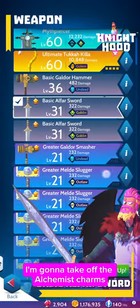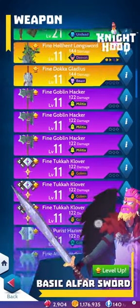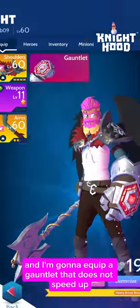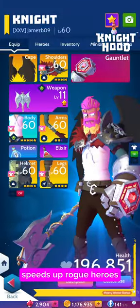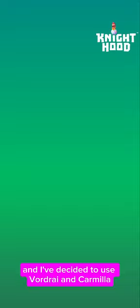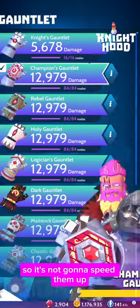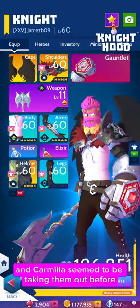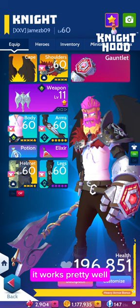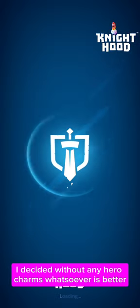For autoing this portal, what I'm going to do is take off the alchemist charms. I'm just going to equip any random low-level weapon — doesn't matter what it is. And I'm going to equip a gauntlet that does not speed up the heroes that I'm using. I've chosen the champion's gauntlet because it speeds up rogue heroes, and I've decided to use Vaudrey and Carmilla, which are mage and alchemist respectively, so it's not going to speed them up. I tried it with alchemist charms and Carmilla seemed to be taking them out before they got a chance to transform — it worked pretty well but I missed out on about three or four of them. So without any hero charms whatsoever is better.